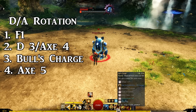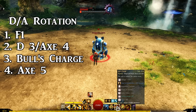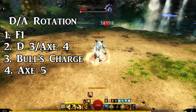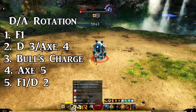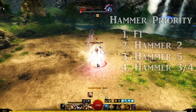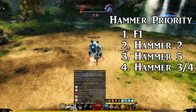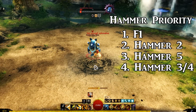If you used Bull's Charge in your opener it won't be ready for when you want to use Whirling Axe, so on the first rotation you won't have it, but every time after that you want to save Bull's Charge for your Whirling Axe for the most damage modifiers on your heaviest hitting ability. Prioritize Breaching Strike or Dagger 2 if nothing else is ready, then swap to hammer, use Earth Shaker, Hammer 2, Hammer 5, Hammer 2 again, then use 3 and 4 and auto attack until Hammer 2 is ready.